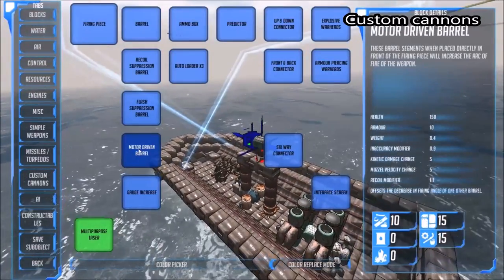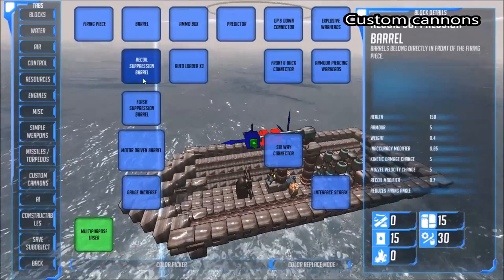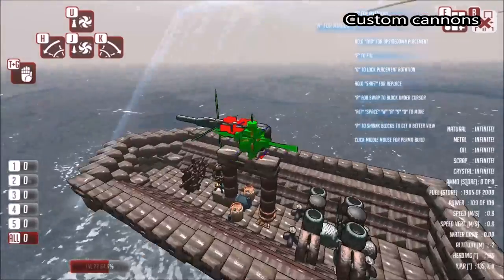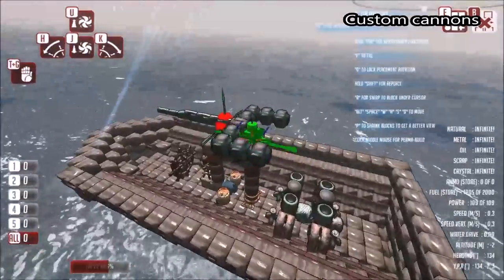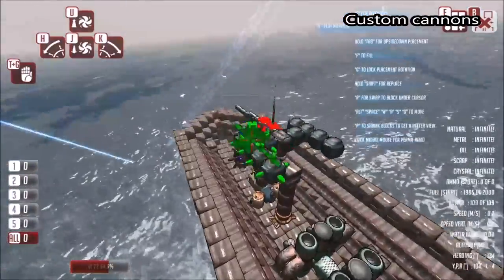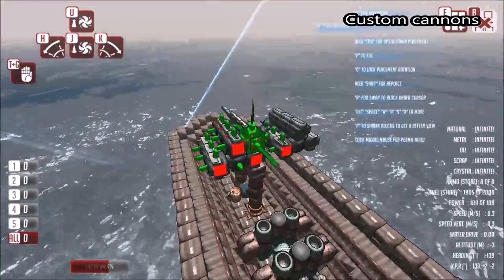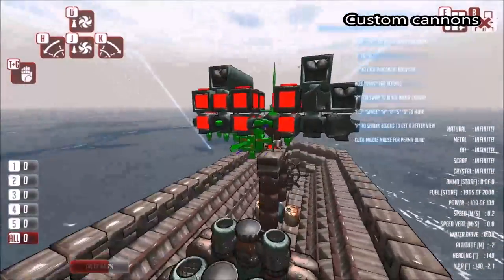To build a simple cannon, we go to the custom cannons tab and select the firing piece, which is the main component. I'm placing a mirror to make things easier. We're now going to place the barrel — a motor-driven barrel is a good component because it allows the barrel to look left, right, up and down to aim at more targets. Then the barrel component increases accuracy and shot speed. The six-way connector placed off the firing piece is where we connect the rest of the components. Next we connect the auto-loaders, which allow us to connect ammo and different warheads to the cannon.